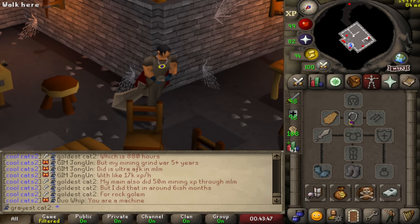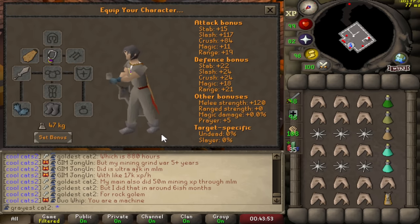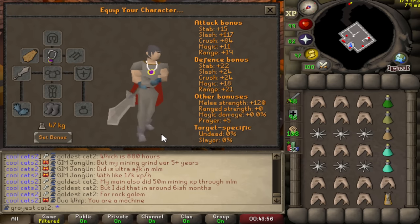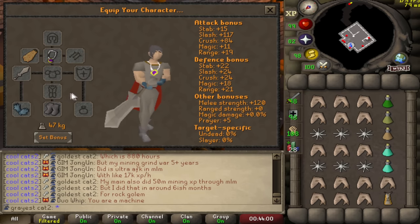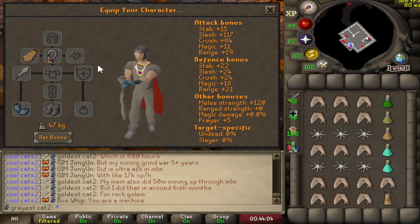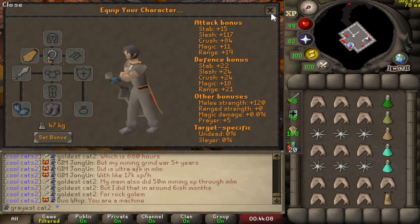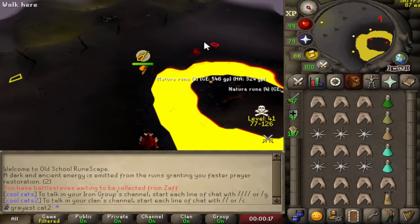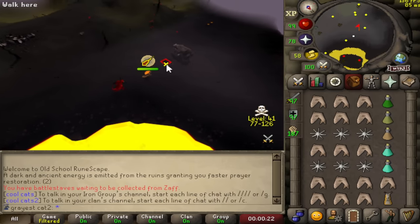The next boss I'll be killing is Callisto. I don't want to bring my best gear in the Wilderness, so here's what I'll be bringing — not risking anything I'm not afraid to lose. I'll lose a little DPS, but we still have a 120 strength bonus and that plus 10 max hit, because Callisto is a 5x5 monster. I'll also be luring him to a safe spot, which I'll show you since it isn't too complicated.